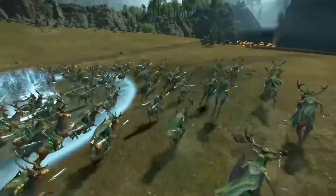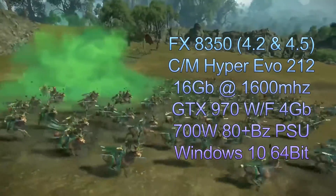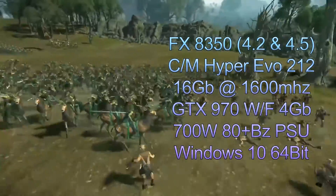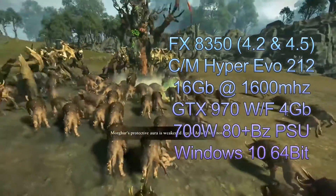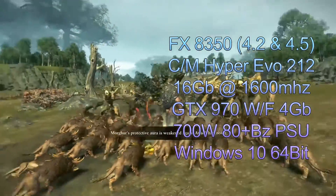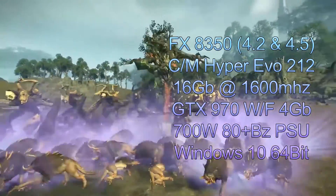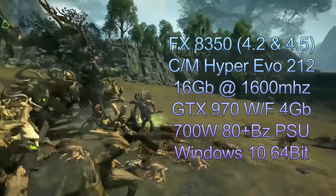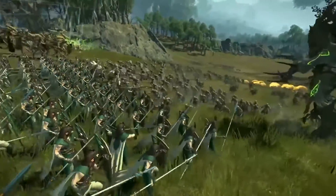So is it worth overclocking your CPU? The rig I'm going to be testing on is an FX 8350 — stock clock turbos up to 4.2GHz, my overclock is 4.5GHz, cooled by the Evo 212. It's got 16 gigabytes of RAM, a GTX 970 Windforce Edition by Gigabyte, Windows 10 64-bit, and the latest Nvidia and AMD drivers.